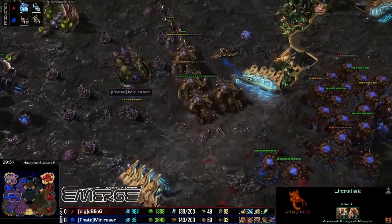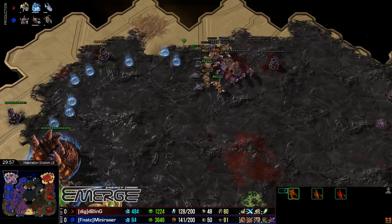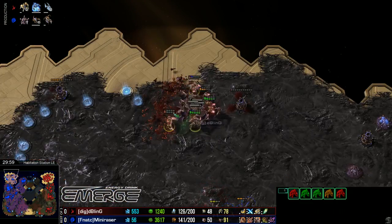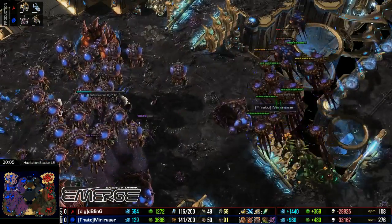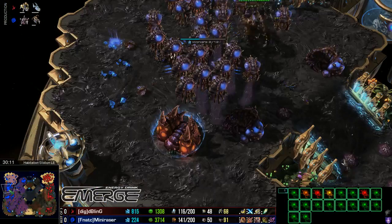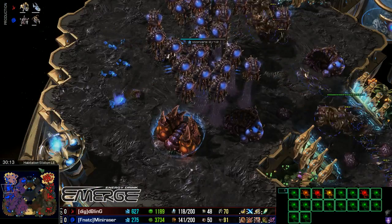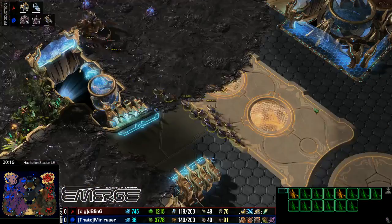Mini Razor is out of minerals. He does have a gold base which is going to help him get a nice influx of minerals, but Mini Razor is going up against a five-base Protoss, and Bling has plenty of income to continue to remake this army. Two Void Rays, two Immortals on the way, five Archons already out, as well as a decent number of Void Rays. There's a lot of gas — he can just continue to warp in Archons, honestly.